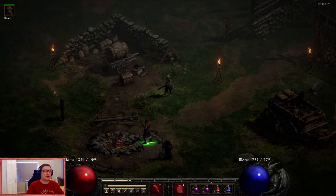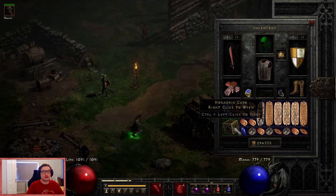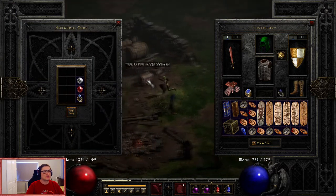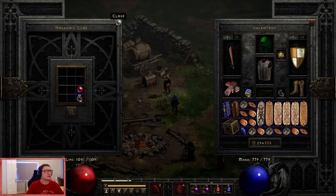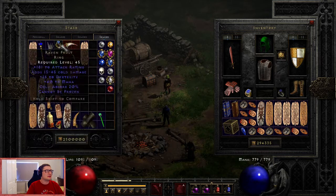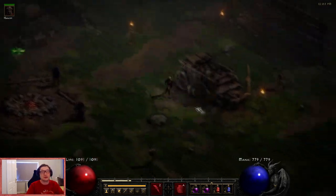Here's the Horadric Cube - you use this to transmute items. I'll get rid of a couple of items here because we need to clear it out so we can fit the required items in.